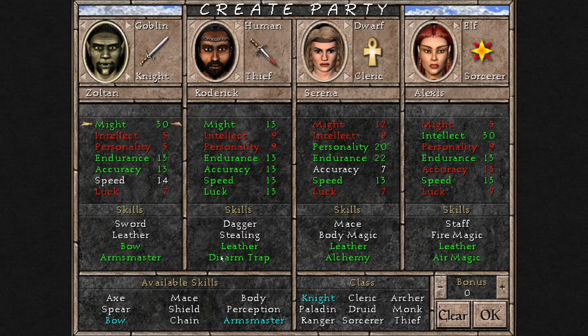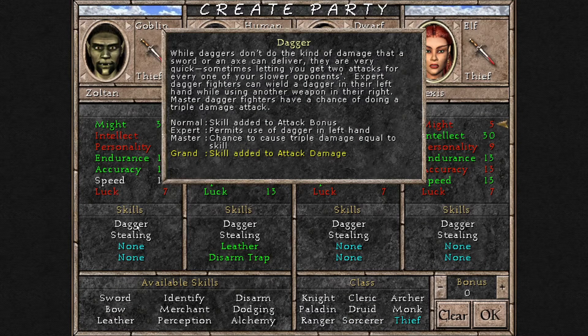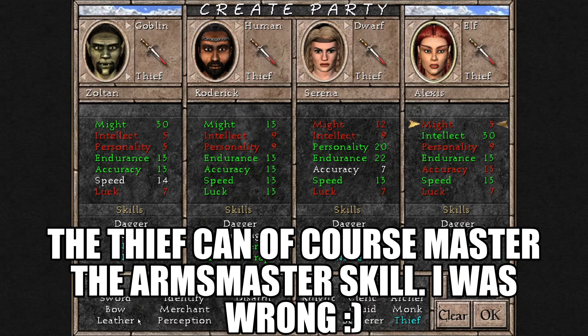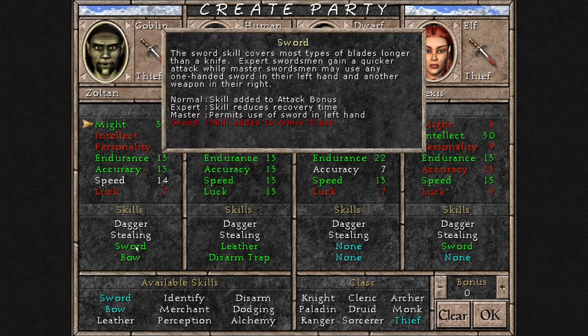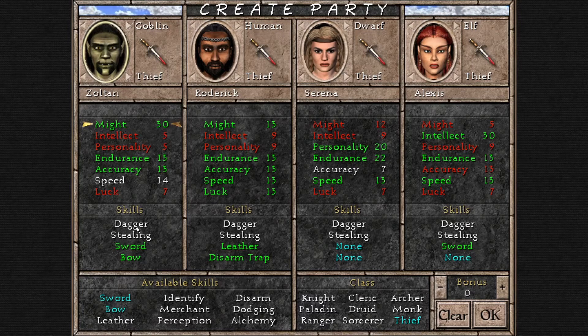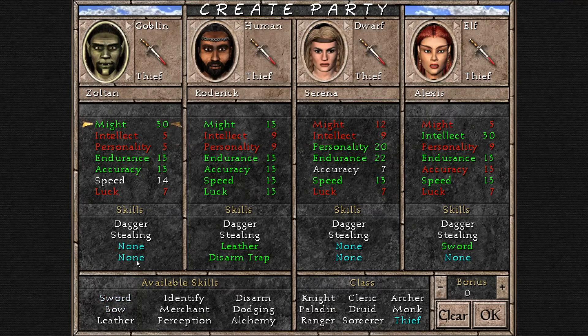The thief is a pretty decent fighter. He can use the dagger at Grandmaster level, which is pretty good combined with the Arms Master skill — though he can only reach Expert level in Arms Master. He can use the sword too, but only at Master level, so I really recommend going with daggers. You can also use Expert bow, but that's not very good — you at least need Master for the bow skill to be worthwhile.